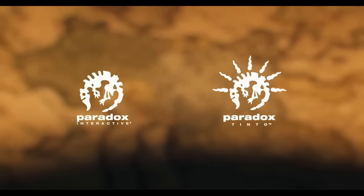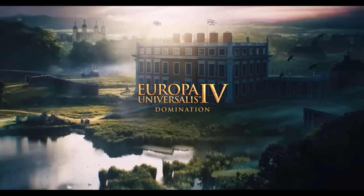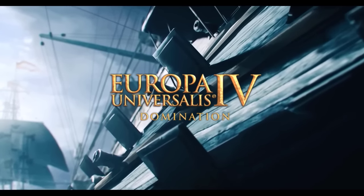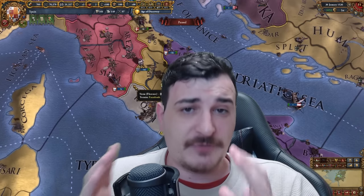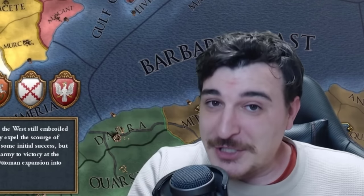Big thanks to Paradox Interactive for sponsoring today's video and making this amazing run possible with the new EU4 Domination DLC that made Spain insanely powerful — a mission tree that gave it personal union CBs over all the major nations in Europe, as well as really powerful council mechanics. If you wanna get the DLC, there's a link in the description. Also, if we get 7,000 likes, once the embargo is lifted, we're gonna have a really juicy Ottoman run. I'm also trying to get to 170,000 subscribers, so consider subscribing.